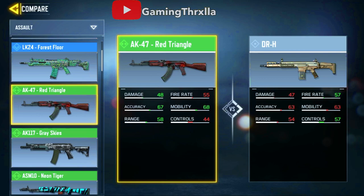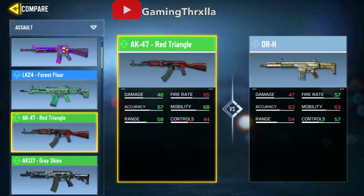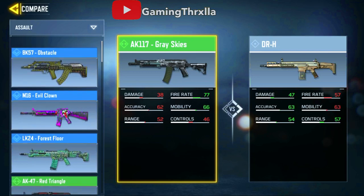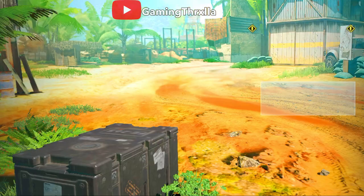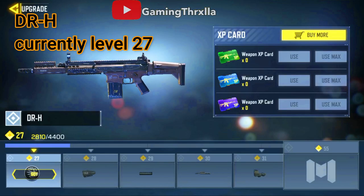The reason I'm doing this comparison is because currently the AK-47 is my most effective weapon during combat. If you look at the specs such as damage, accuracy, and range, there is hardly any difference between these weapons. What made this even more significant is that the AK-47 is fully upgraded to the max, whereas the DRH is not even half upgraded yet, and there's still hardly any difference.